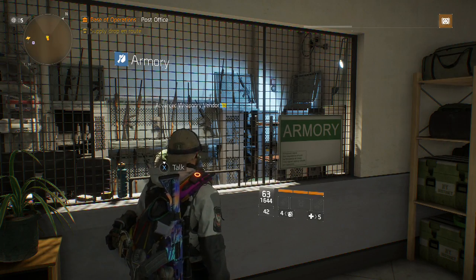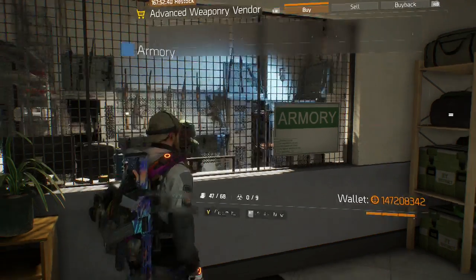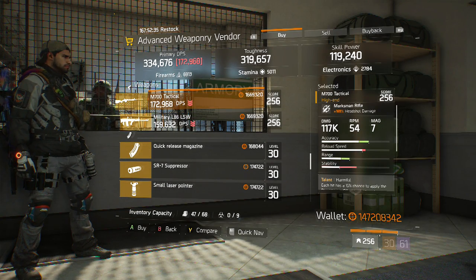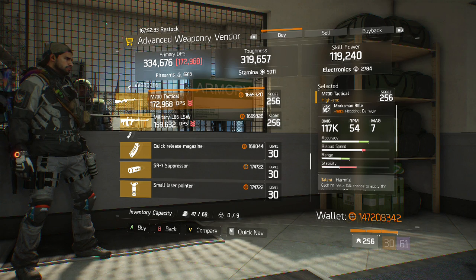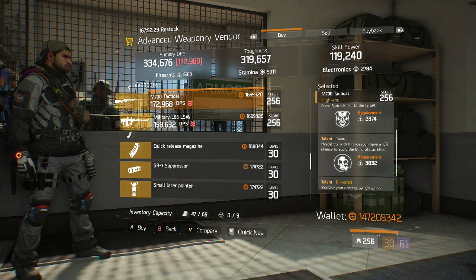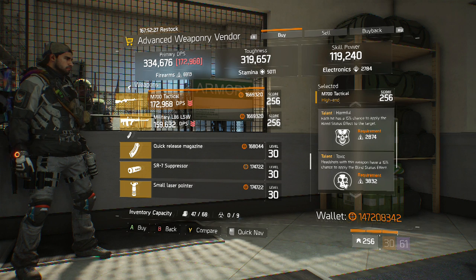Now moving upstairs in the base of operations to the advanced weaponry vendor. We have a decently rolled M700 Tactical — 169% headshot damage, 117,000 base damage. It has Harmful, Toxic, and Elevated, which is the guaranteed talent in the third slot. Harmful is nice on semi-automatic snipers, but on the bolt action it's not going to be as effective — still a decent thing to have.